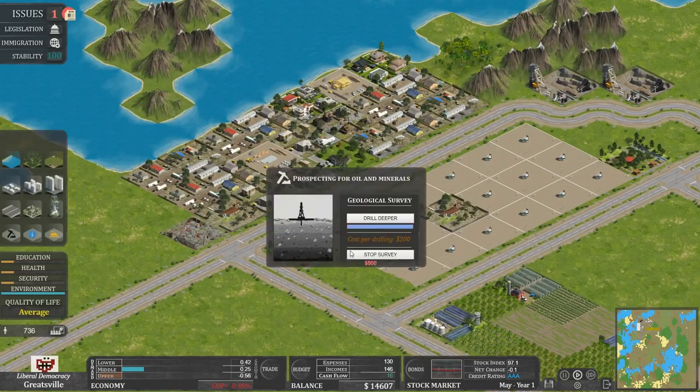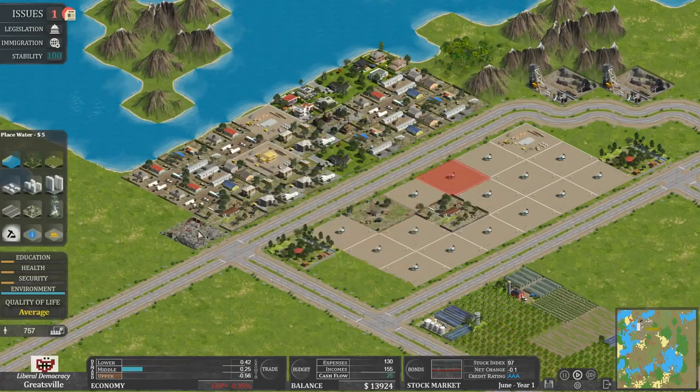Hang on, we've got another prospect — let's be doing a survey. No resources. Let's just stop it. Oh no, I've just broken the mountain. Oh dear. There — the mountain's gone.